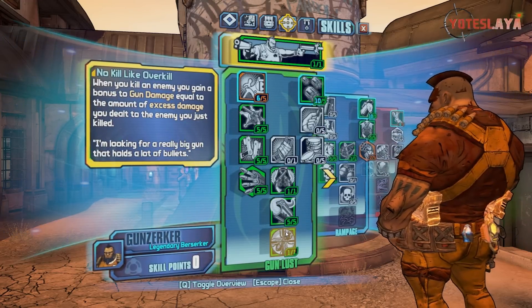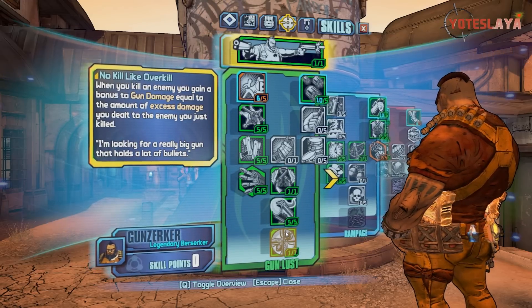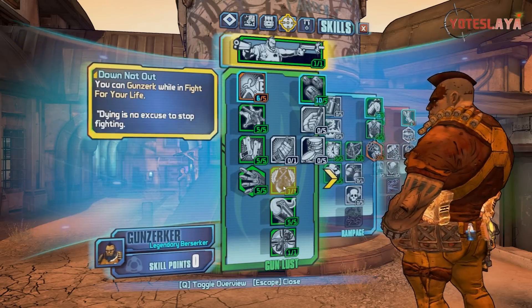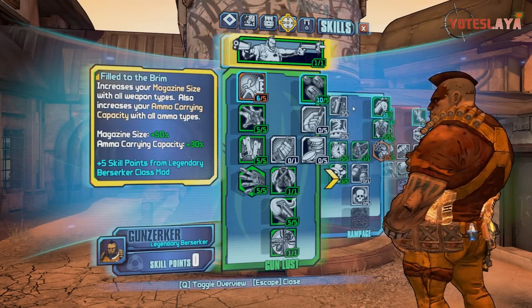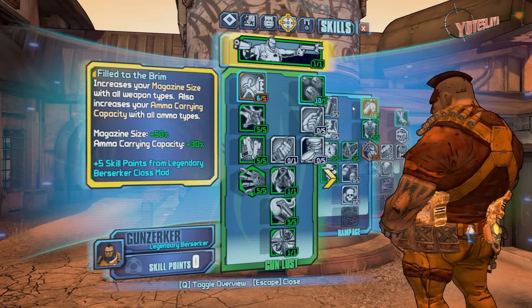No Kill Like Overkill: when you kill an enemy, you gain bonus gun damage equal to the amount of excess damage you dealt to the enemy you just killed. These four tiers are what are different from my level 50, plus one more point in Quick Draw. There are screenshots of both builds in the description if you want to check them out.